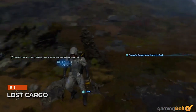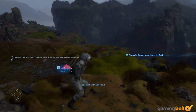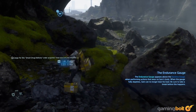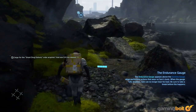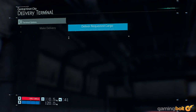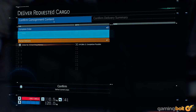Lost Cargo. While you're traversing the world of Death Stranding, you'll often come across pieces of lost cargo left behind by other players. While it might be tempting to ignore them and leave them lying where they are, it's still a good idea to take them with you whenever you can. If their intended destinations fall in your path or are close by, go ahead and deliver them. If not, you can at least deliver them to post boxes built by yourself or other players.